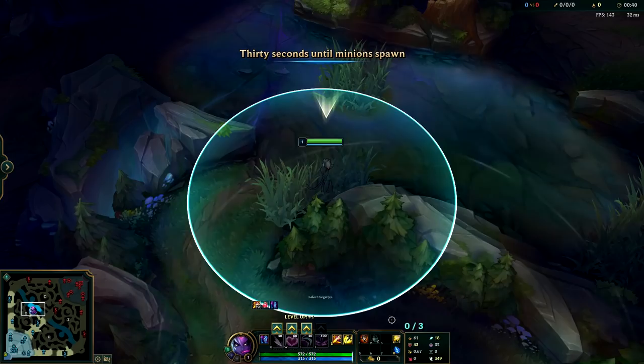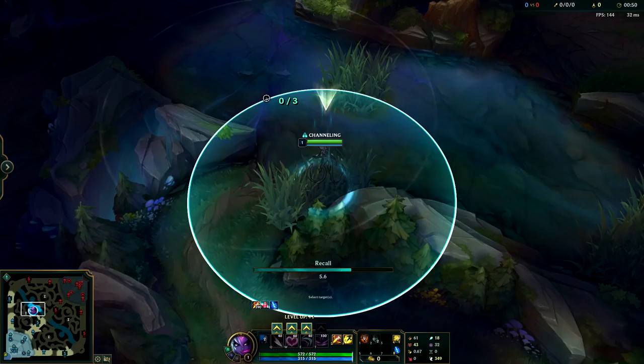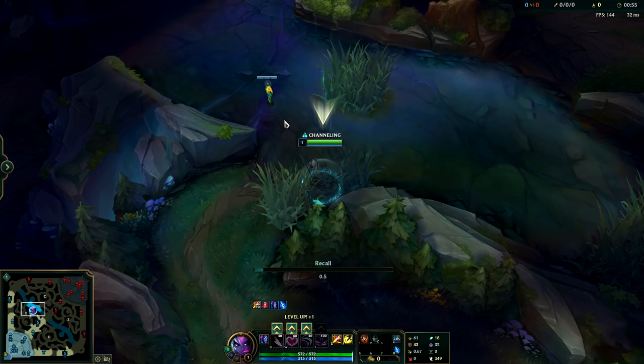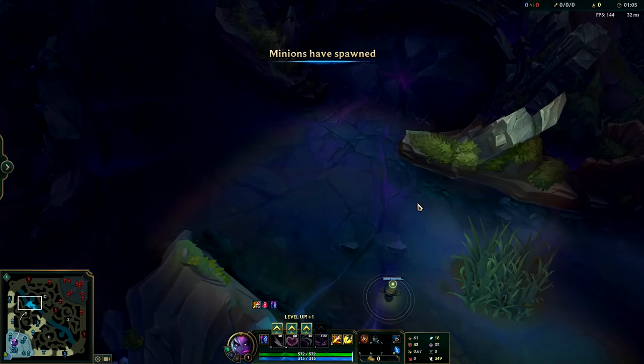The first one I'm showing you here is a five camp clear route into gank then scuttle crab. The beautiful thing about this route is you don't spend too much time on one side of the jungle since you're only taking two camps from the side you're starting on. Make sure to get your ward down no later than the 55 second mark, recall, and get your oracle lens. Not having oracle lens makes it really hard to gank on Evelynn before you're level six.